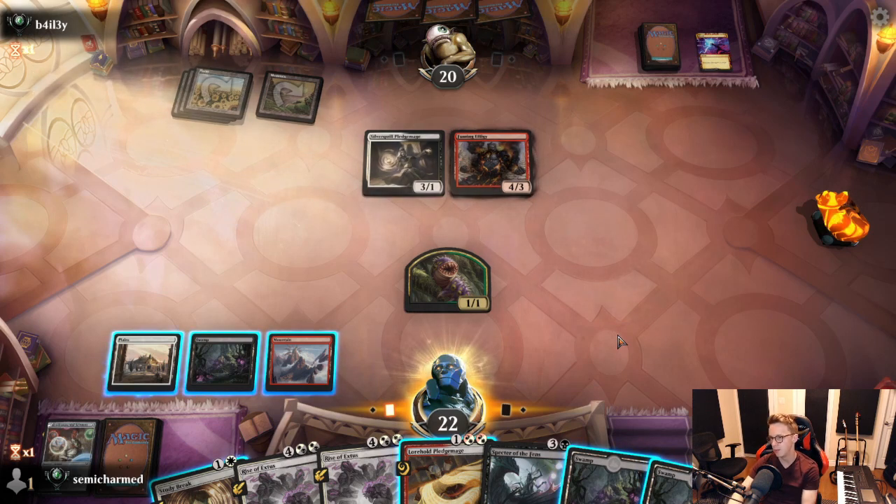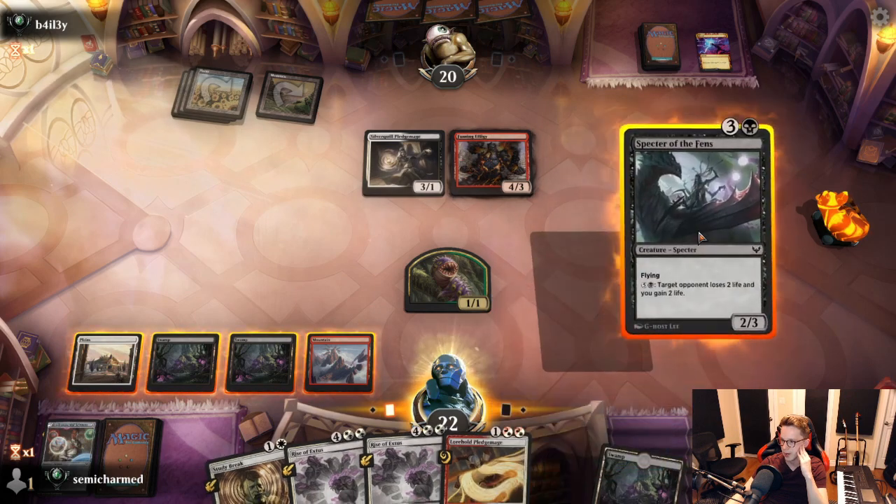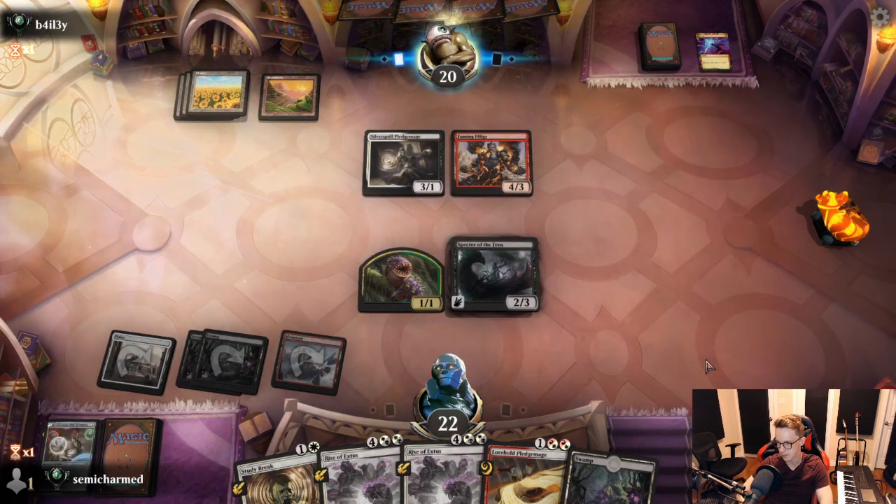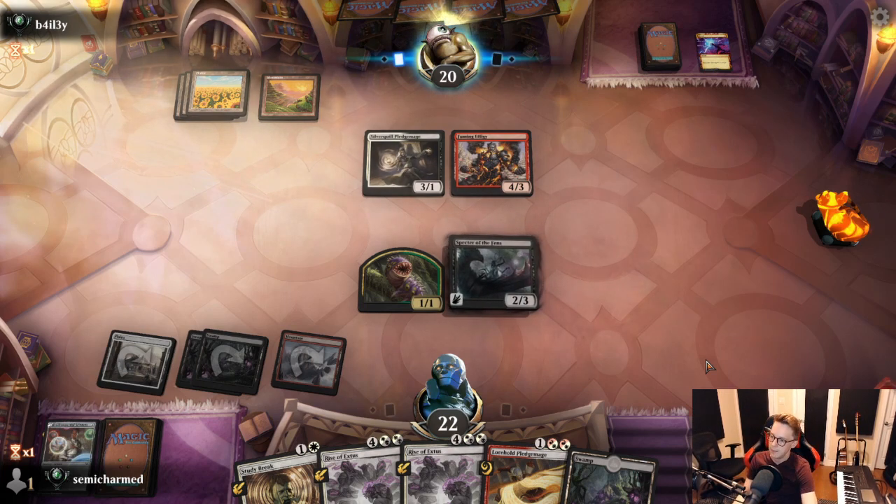We can play Pledge Mage which blocks their Pledge Mage quite nicely. We can play Spectre which uses our mana best. We could Study Break them and grab Inkling Summoning. I'm a little bit concerned about that 4-3. I think we just get our flyer into play and take a hit for 4 next turn. If we draw Plains, we can go Pledge Mage plus Study Break. I think this makes us as flexible as we can be by spending all our mana now. If we play Pledge Mage, it wastes a mana and they could have a spell to jump their Pledge Mage.